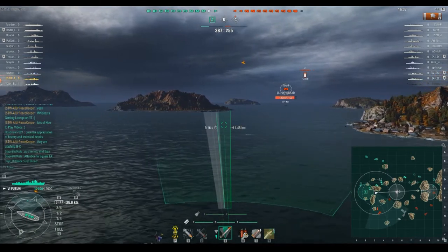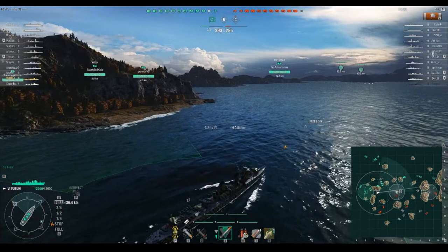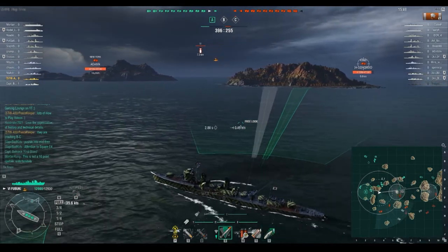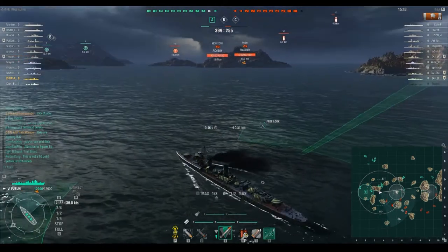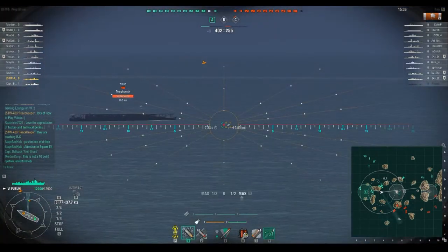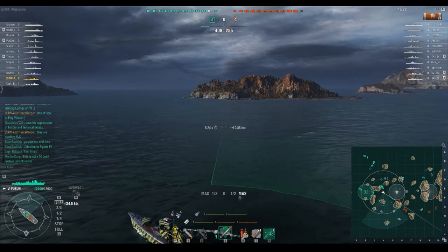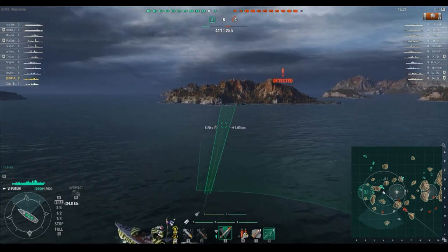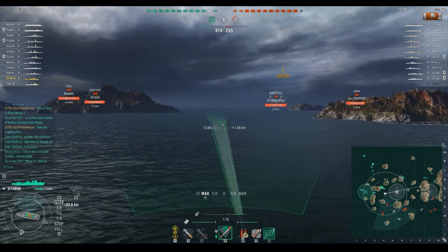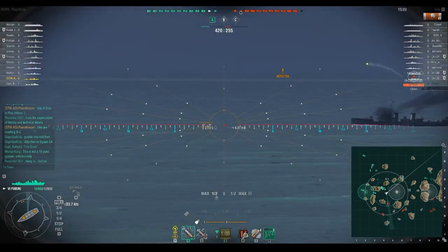Unfortunately this island blocks my engagement on the Koenig. We'll keep heading over to B, giving ourselves plenty of gap. Guns are turned toward the direction we're most likely to receive contact from — the Kamikaze and Clemson are probably with that Koenig. That Koenig turns away, and we are detected, meaning there's a Kamikaze nearby. We launch torpedoes in a wide spread to make him panic-maneuver, and we exchange some gunfire.